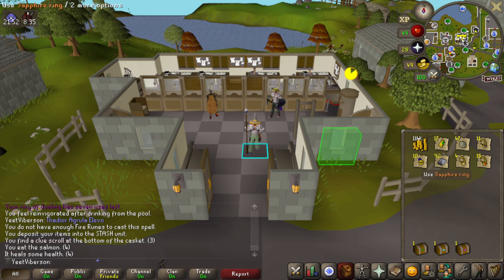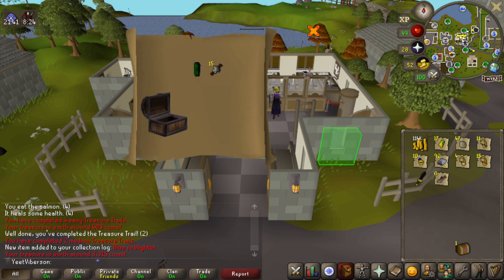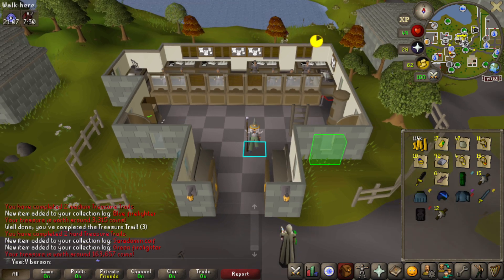Opening all the caskets now: the easy gave a black dagger and trout — not really anything. The medium gave fire lighters and green d'hide chaps, which is nice since I used mine up on a clue. The hard gave a Sara coif, a rune platebody — awesome — and a black d'hide body. The Sara coif is useful for Sara items, the rune platebody replaces the one we gave away, and the black d'hide is easy range training.